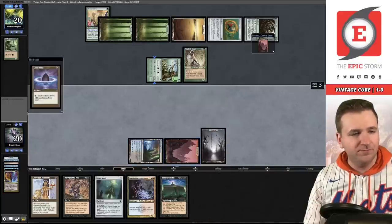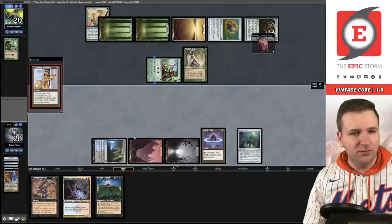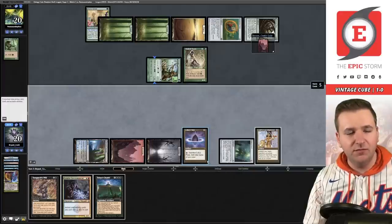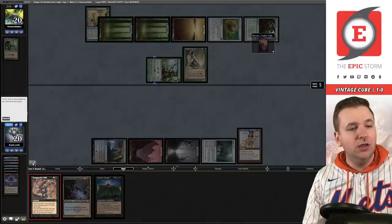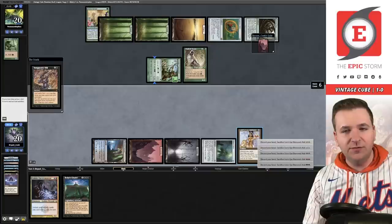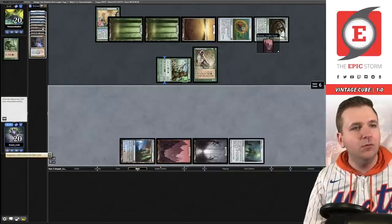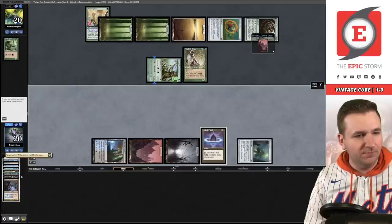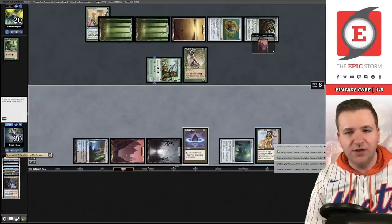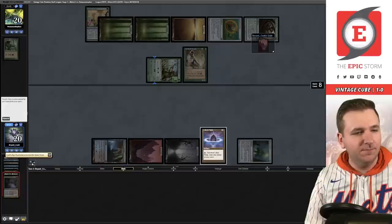Play out Lotus Petal, Mana Vault, Lion's Eye Diamond, tap — sacrifice the Lotus Petal for black. We're going to hold priority. Hold that control key — pass. Yawgmoth's Will — in response, we're going to have three black. So now Yawgmoth's Will resolves. We'll replay Lotus Petal, Lion's Eye Diamond. Now sacrifice the Diamond for blue — we're going to put Citadel on the table, then Mystical Tutor to just go get Ignite Memories.